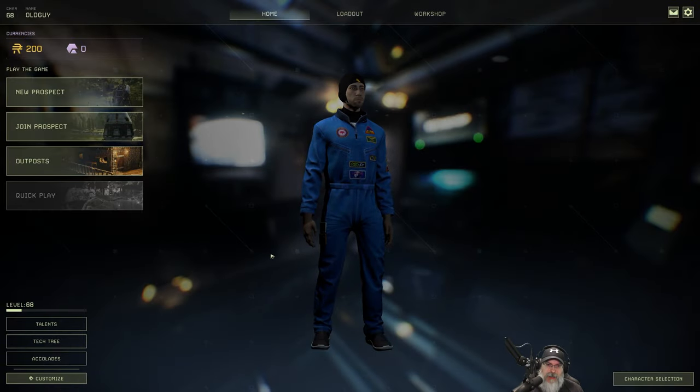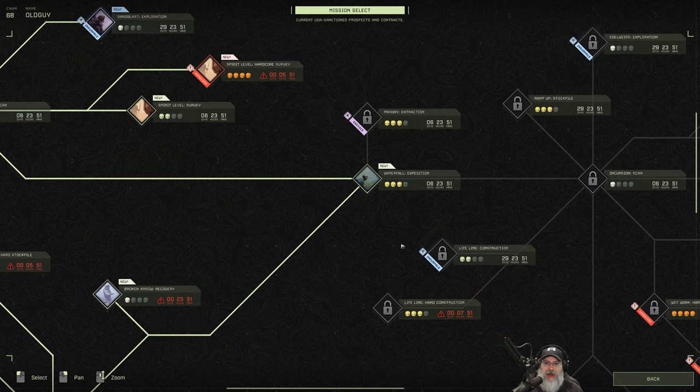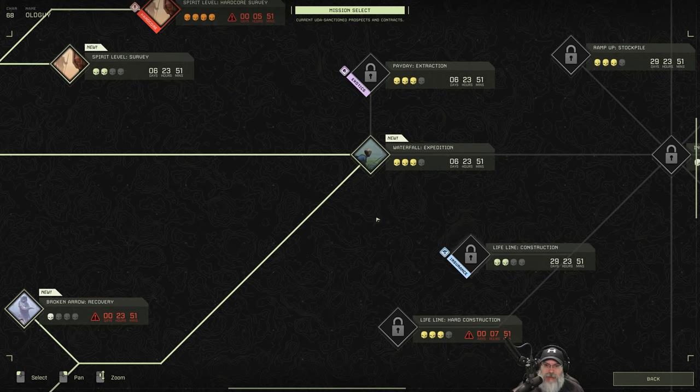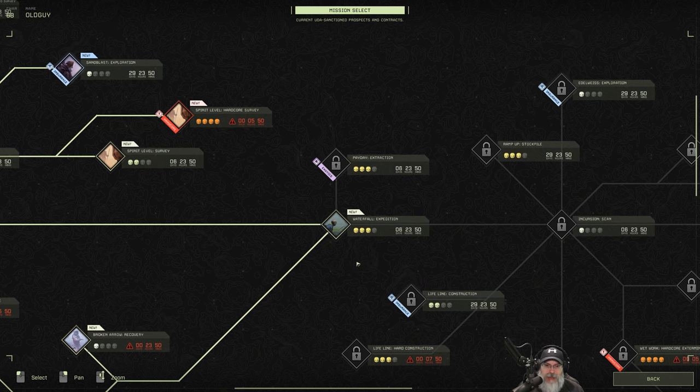Welcome back everybody to Icarus. I'm an old guy gaming and in this episode we're going to do a new prospect - the Waterfall Expedition. That's a three skull difficulty and we have seven days to do it. I heard from a friend on the multiplayer server that this is actually a really fun mission to do, and secondly it's going to open up Payday Extraction, which is the big mission that opens up exotics to us.